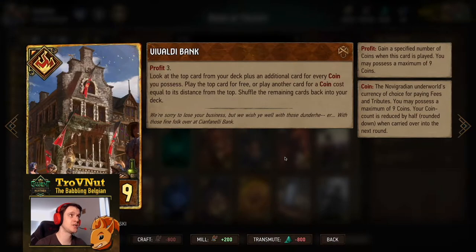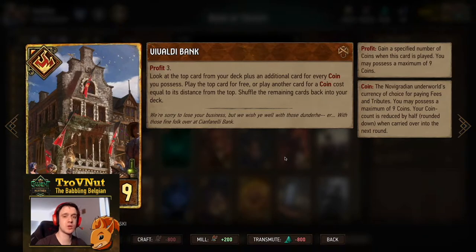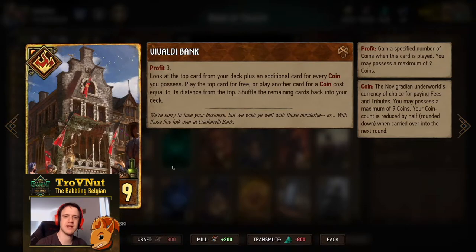Vivaldi Bank is basically our only tutor — three coins and you look at the top card from your deck plus an additional card for every coin you possess. If you have five coins this triggers seeing the top six cards, then you can play whichever card you want. If it's not the top card you pay coins equal to the distance to the top. Very handy tutor especially towards the end of the game with fewer cards left in your deck.